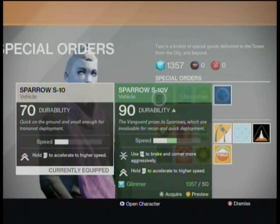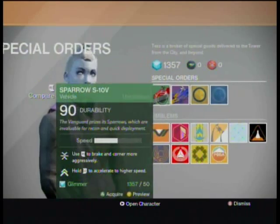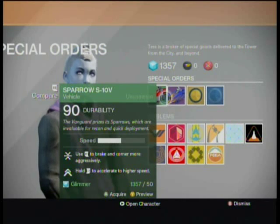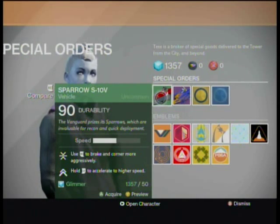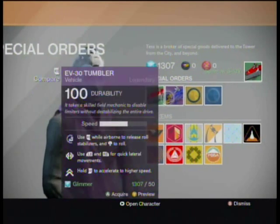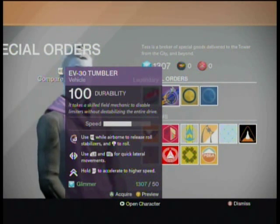Things you can use right away include the Sparrow. The Sparrow S10V — if I'm not mistaken, is a GameStop pre-order exclusive. You get a code from GameStop and you're able to get it. For those of you who got that, I give you props — that is a very, very nice Sparrow. I'll show it off. It has 20 more durability, which doesn't count for much, but it also gives you aggressive braking and cornering.